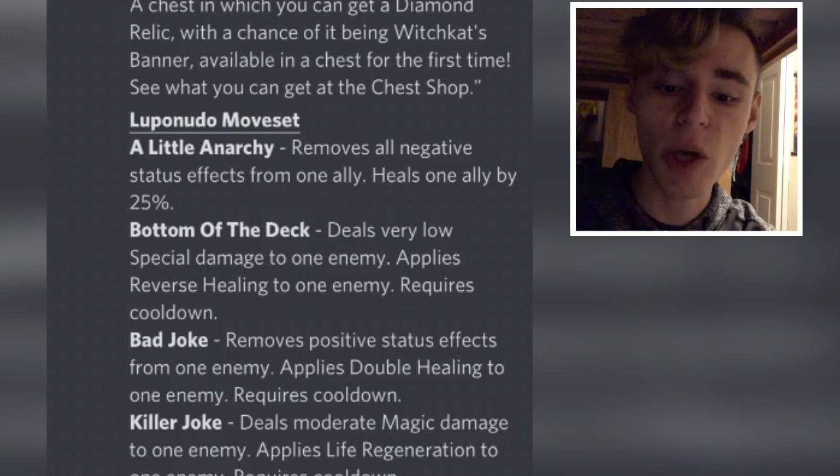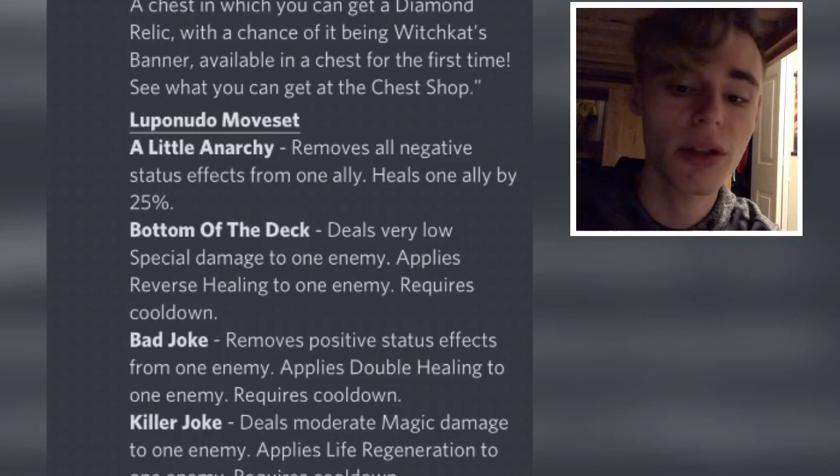His first move removes all negative status effects from one ally and heals one ally by 25%. That is already a pretty good move because it has NER — negative effect removal — which is very good, and it heals too, just to put the little cherry on the cake.